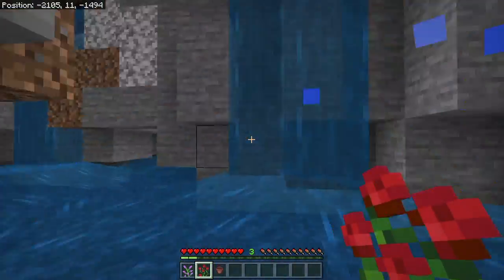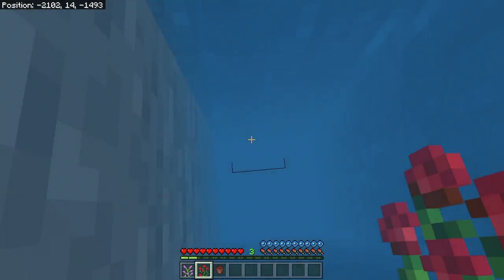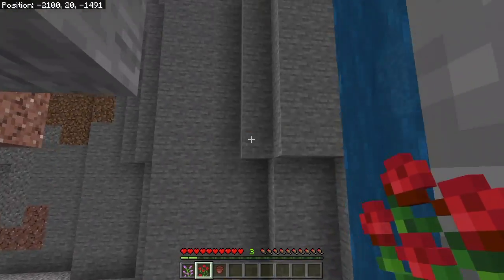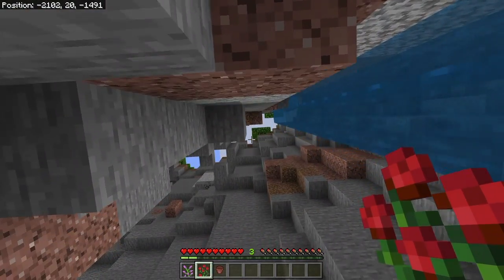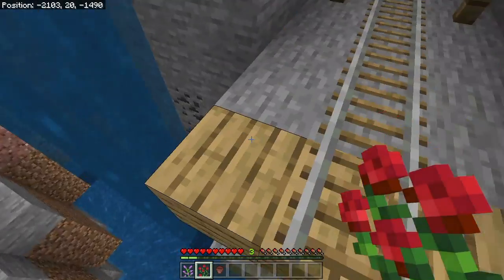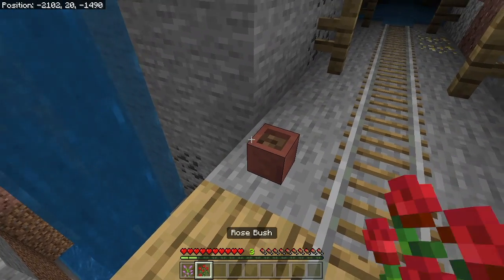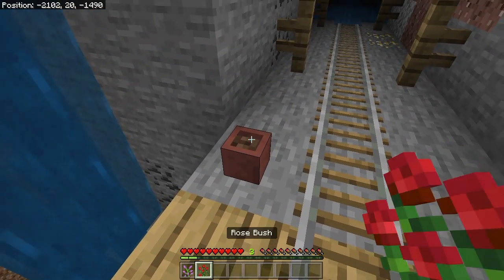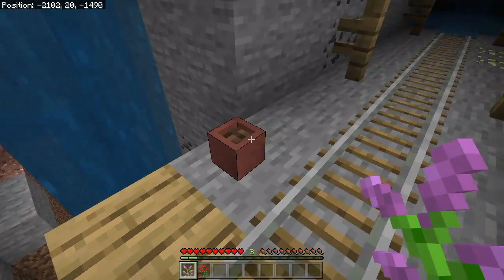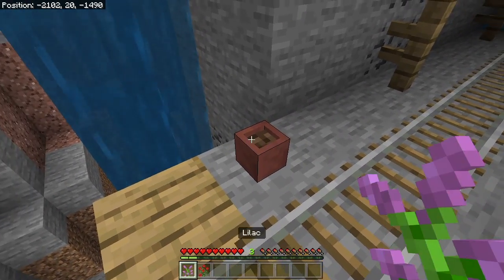We ended up in a mine shaft — perfect location for the next one. So, you get a flower pot: you cannot put any flowers in a flower pot that are two blocks tall. Some of you probably know this but others don't — any flower that's two blocks tall does not fit in a flower pot.